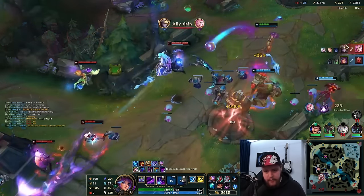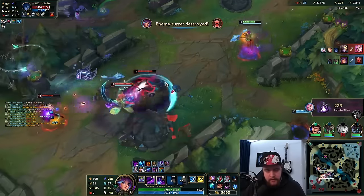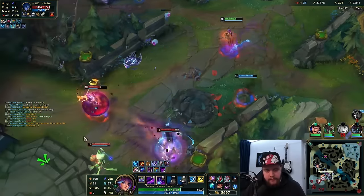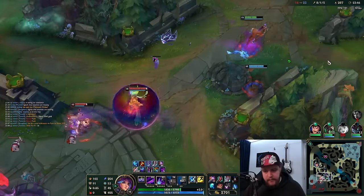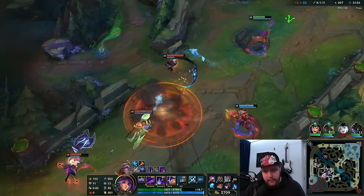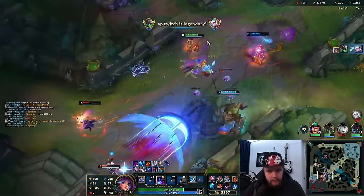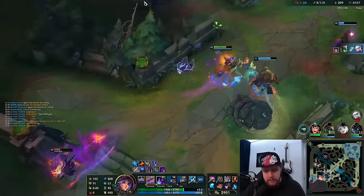I have a bit of a problem with burn damage right now. Good hit but it's not going to be enough. They do finish the turret though which is good. Using my range, my kiting potential here as much as I can. I have to flash that one I think — because if that hits, Kayn ults me and I'm dead. I did flash it, perfect. That's a flash-heal, okay, fair.